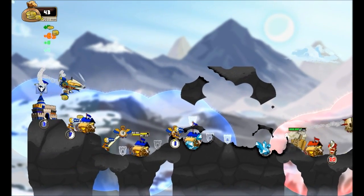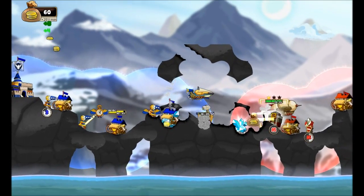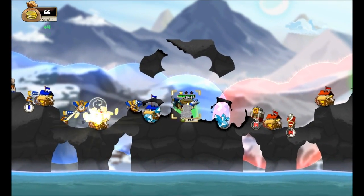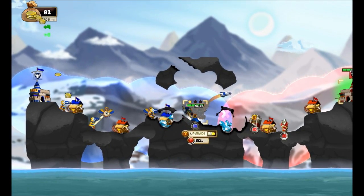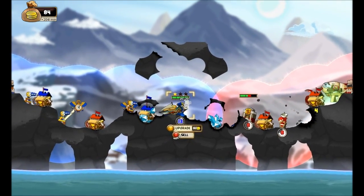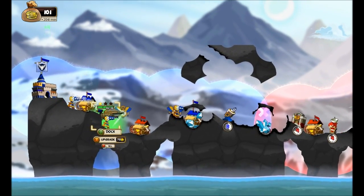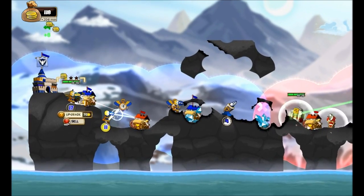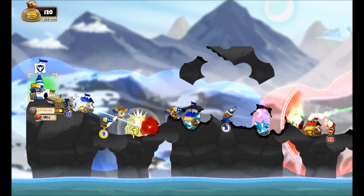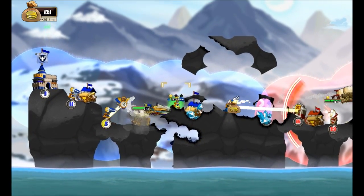Looking good. I'm going to set up one of these missile launchers — these are really, really good. It calls down multiple missiles, which is great for destroying shields. He actually just stole my mining camp, so I want to kill it so I can rebuild it. We'll attack it, kill it, then just rebuild it. And that's what you can do.